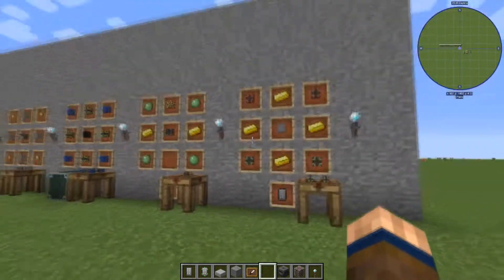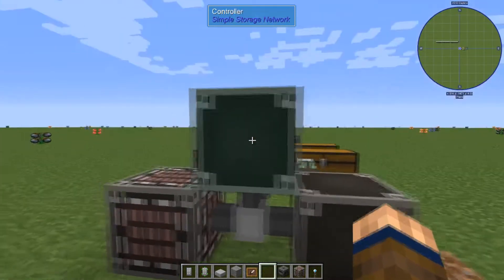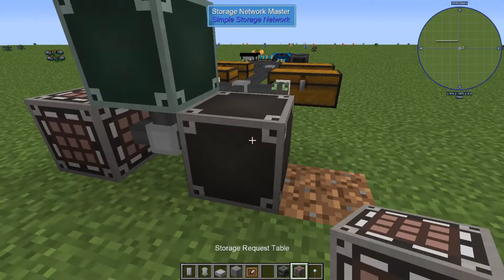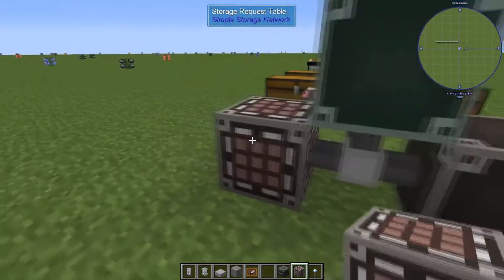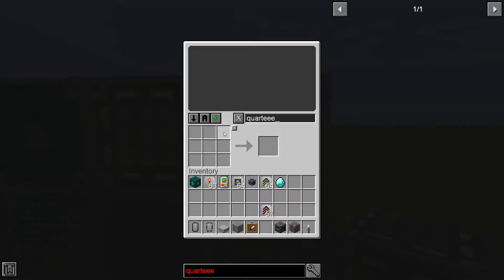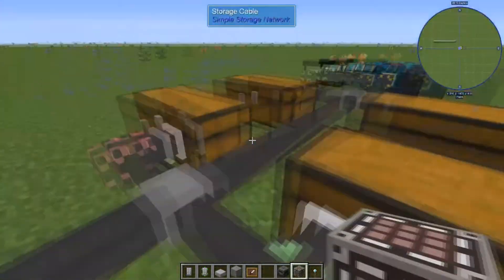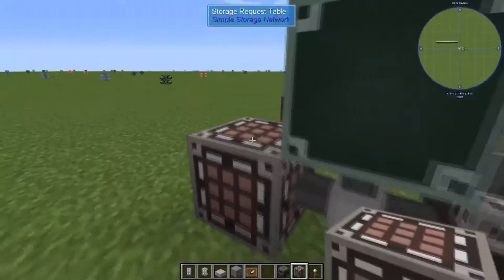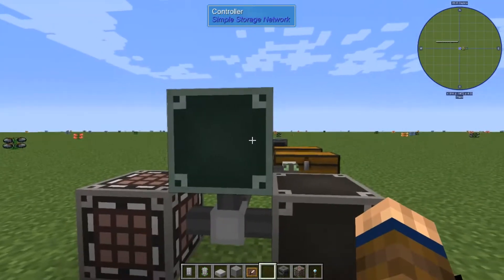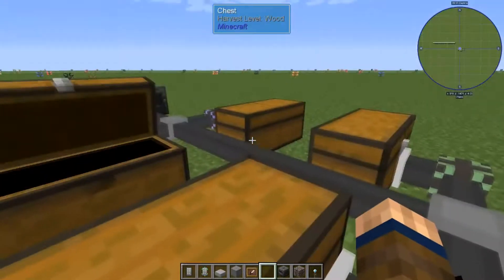Let's go take a look and see how this stuff all connects together. We've got the Network Master, the Controller, and the Storage Request Table. You only have one Network Master per network, but you can have unlimited Storage Request Tables — wherever you want them, as long as it's connected with cable to the Network Master. For the Controller, you only want one per network, there's no reason to have more than one.